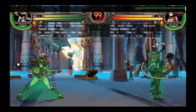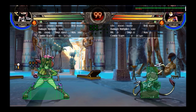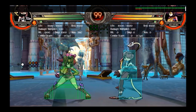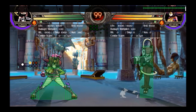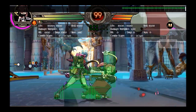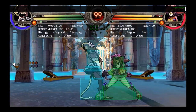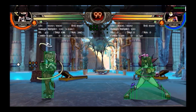Squiggly is a character you want to build a team around, because she has some weaknesses. She's got bad defense, she needs to have charge to be effective, and she needs assists to be able to get charge. Solo Squiggly is probably one of the worst solos in the game — she just can't get charge and gets rushed down.